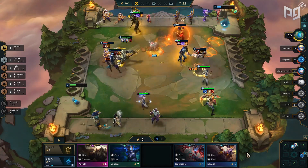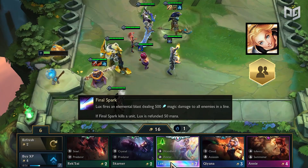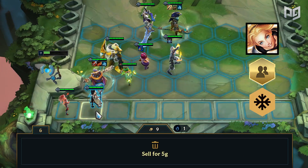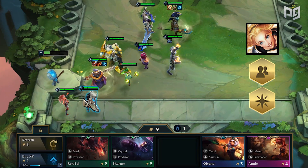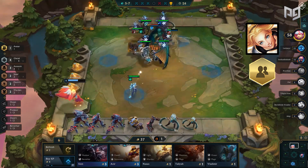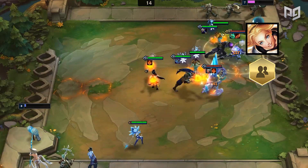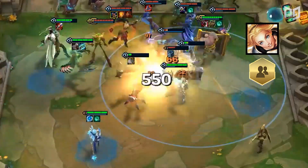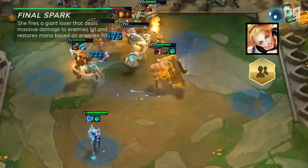Do you think we're done? There's actually a unit that's over 5 cost! There is now a 7 cost unit: Lux. She has the guaranteed synergy of Avatar, meaning she counts for 2 of a synergy. As for her second trait, it can be any of the following 10: Glacial, Cloud, Electric, Woodland, Ocean, Crystal, Steel, Inferno, Shadow, and Light. Just finding a Lux in your shop doesn't mean an instant win since it highly depends on the synergy you find her with. If you were running a light comp, finding a Light Lux would mean an instant win. However, finding a Glacial Lux while you run a light comp would mean nothing. It's also very possible to 2-star her because once you buy a Lux, all other Luxes that appear in shop will become that element. Her ability is Final Spark — she fires a giant laser that deals massive damage to enemies hit and restores mana based on enemies hit.